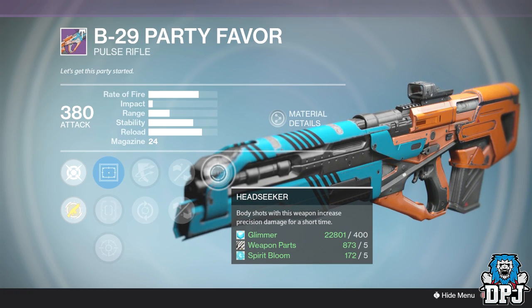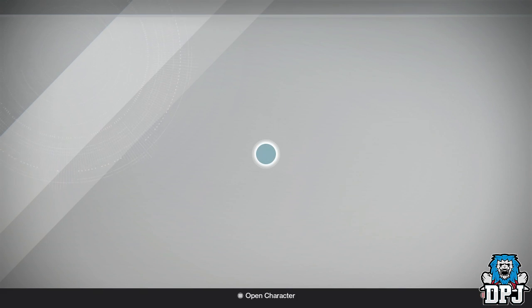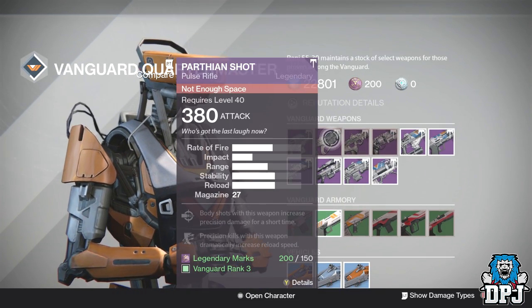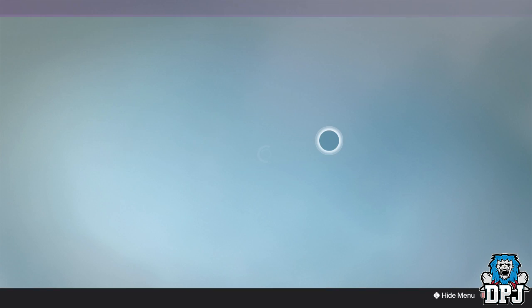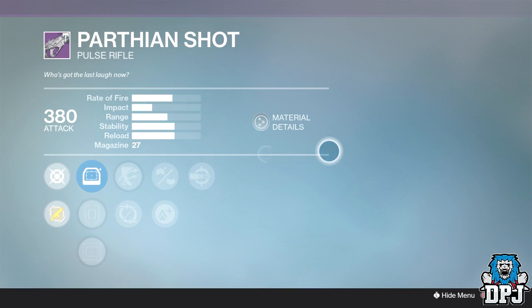Outlaw, Rifled, and Head Seeker — so if you need a fast firing rate pulse rifle, definitely check out the Party Favor this week offered by the Crucible Quartermaster. Next up we have a Vanguard weapon, one which has been featured on this video numerous times because it keeps coming with decent rolls, and that is the Parthian Shot — the legendary two-burst headshot kill pulse rifle, a mid to long range weapon no doubt about it.